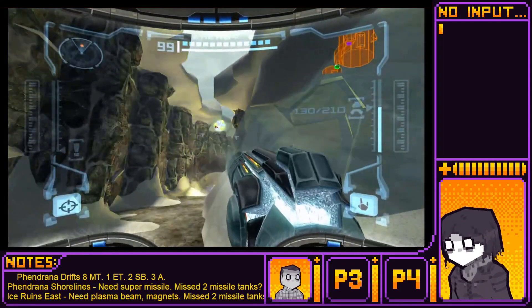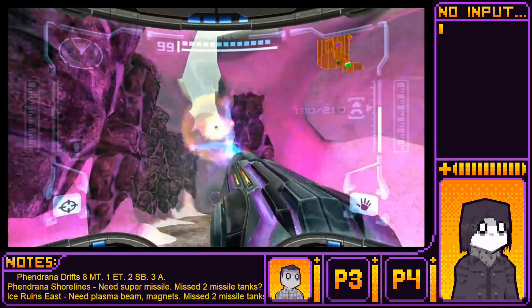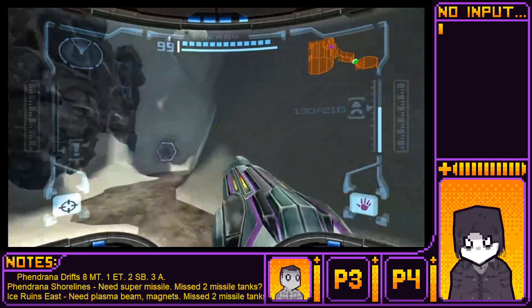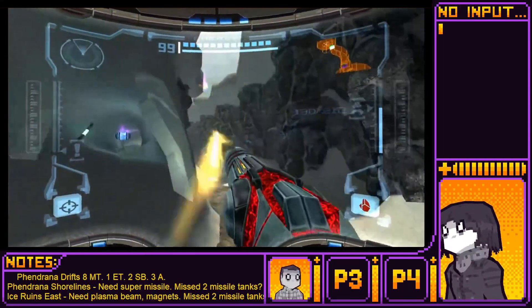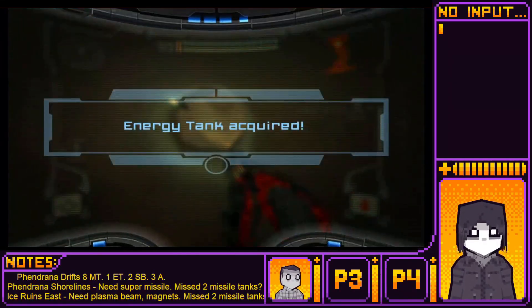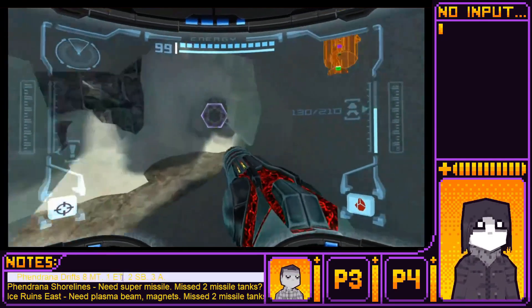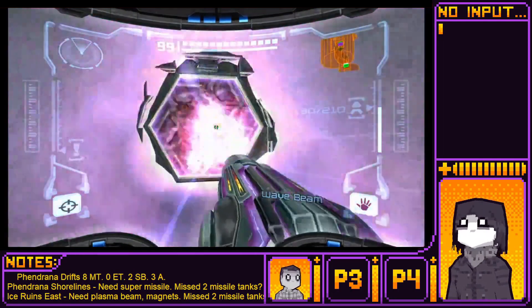Oh, there's an energy tank right there. What room is this? Transport access. Did you not write this one down? Hang on, yes I did — need plasma beam, missed energy tank. Alright, we got the energy tank. That is all of the energy tanks. Hell yeah. We are rolling now.